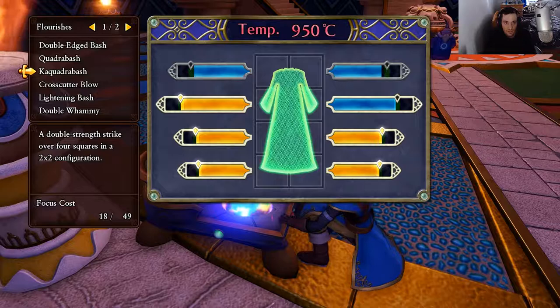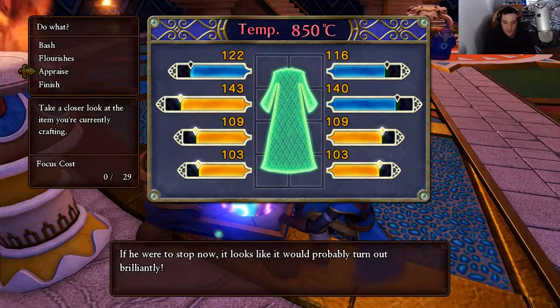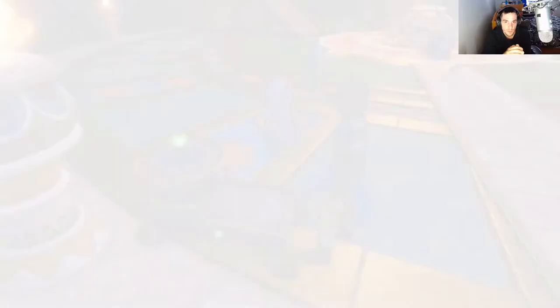We still have a little bit of work to do. So let's go with the light bash here. And now appraise it. Still not a plus three, so I'll light bash this one. And then appraise it. There we go, plus three. When it says brilliantly, it means it's a plus three.